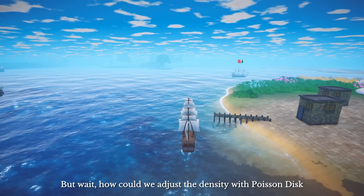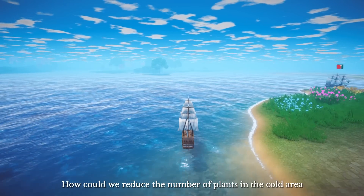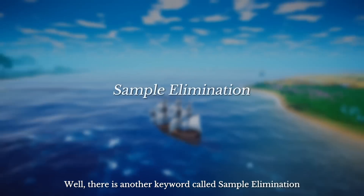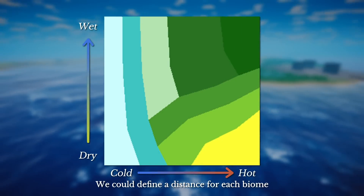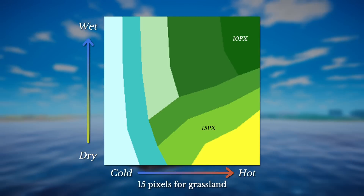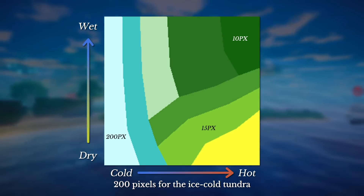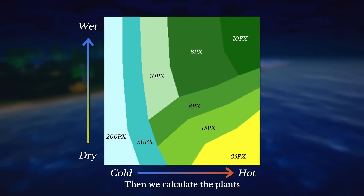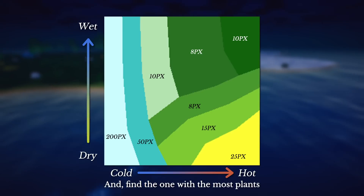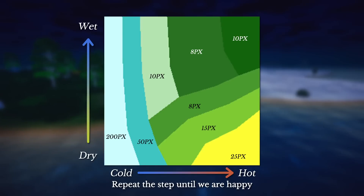But wait — how could we adjust the density with Poisson disk? How could we reduce the number of plants in the cold area? There's another technique called sample elimination. We define a distance for each biome — say, 10 pixels for the rainforest, 15 pixels for the grassland, and 200 pixels for the ice cold tundra. Then we calculate the plants within the distance of each plant, find the one with the most neighbors within that distance, and eliminate it. Repeat the step until we are happy.